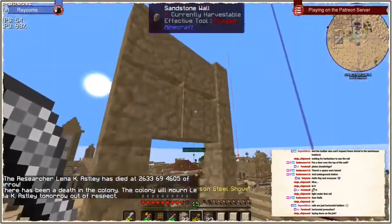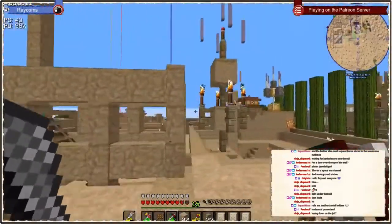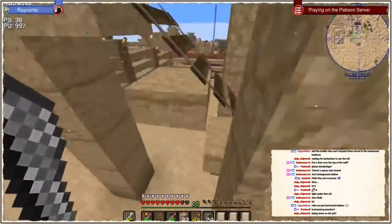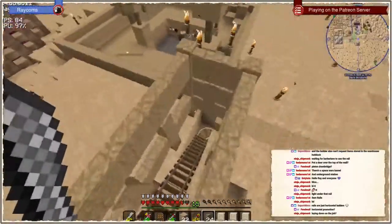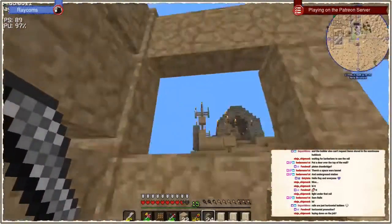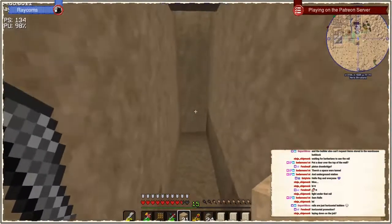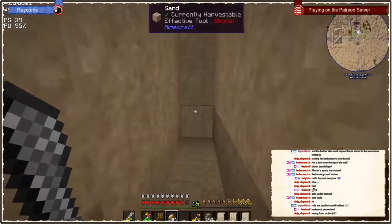We had one guard there - that one must have been slacking off. Maybe our university is just too big as well. It is pretty big - from its size and the amount of rooms you need like five guards. Until a guard arrives there that could take some time.